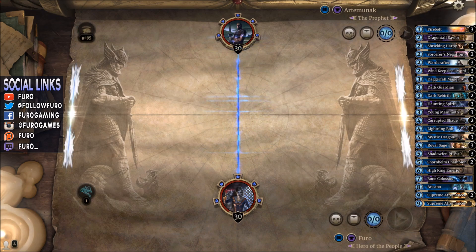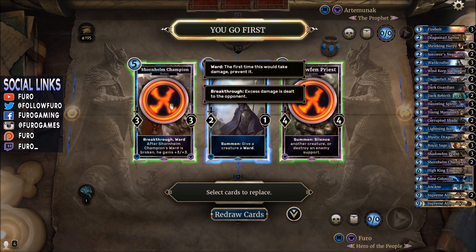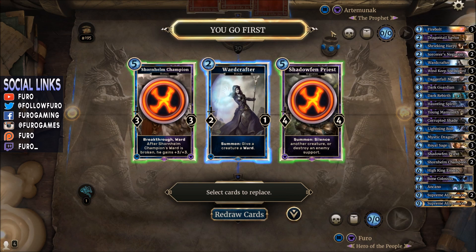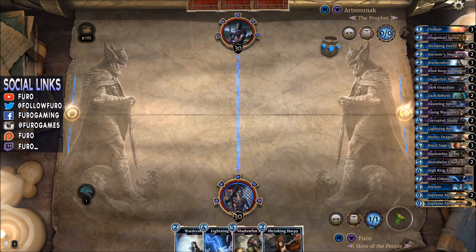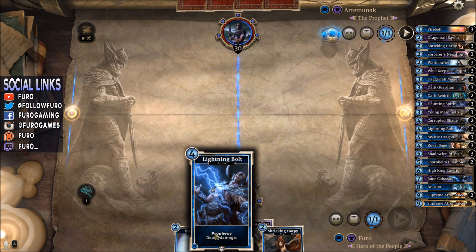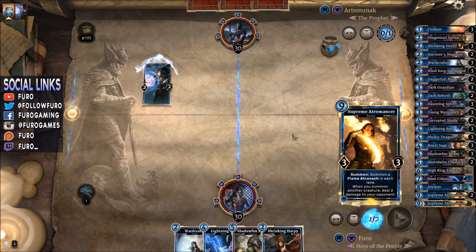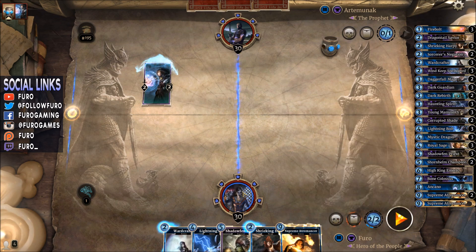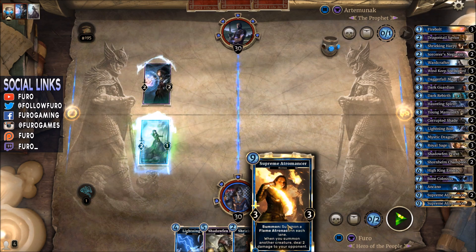Here we go, starting with the first game. It will be Sorcerer vs Sorcerer, so you can expect to see a similar build to mine. Most likely it is a midrange Sorcerer — there are rarely any aggro Sorcerers on the ladder. We are going to start here with the Wardcrafter, a Harpy, and then we have a little gap which should still be filled. It depends a bit on how we are starting with the Wind Keep Spellsword, so then we are going for the Wardcrafter ourselves. We draw a Supreme Atromancer from the top, which is right now not the card we like to see because it is too expensive, and we have nothing to really play on turn 4 besides the Lightning Bolt, which might be saved for later.